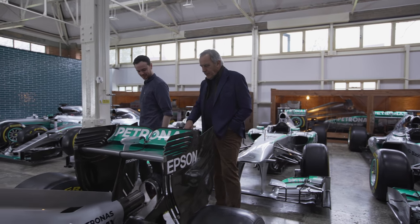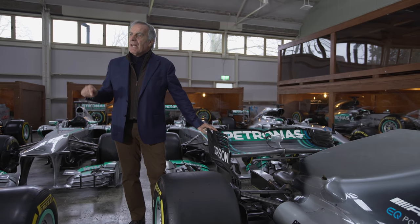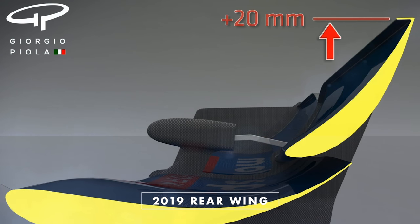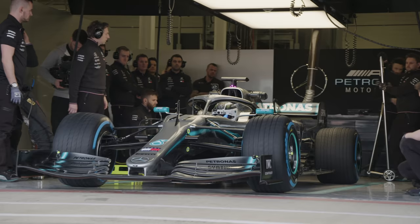The 2016 rear wing, as you can see, was taller and narrower. From 2017, the rules changed and the rear wing became lower but much wider. Now, with the new season starting, the rear wing will have another massive modification. The new rules will have the rear wing taller, and most importantly, the flap will have a span 20mm bigger.